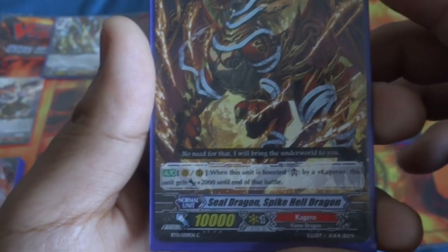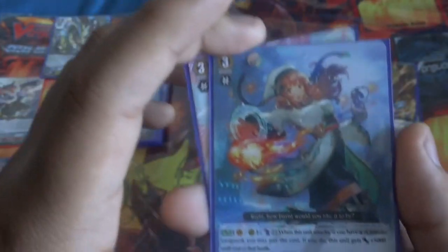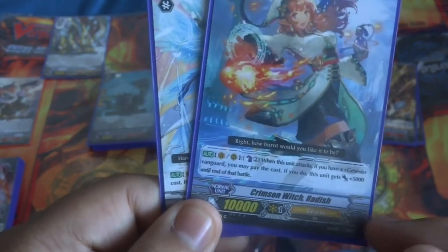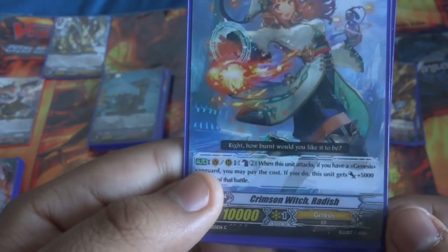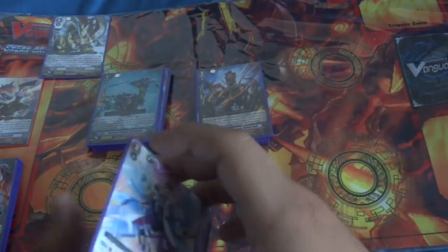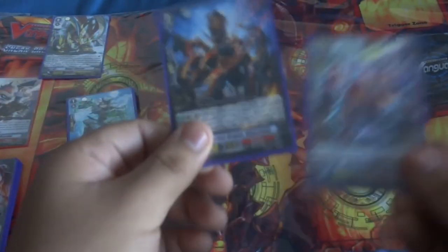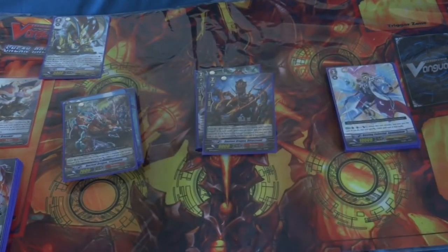Next up we have Seal Dragon Spike Hell Dragon — he gets plus 2k when boosted, which was pretty nice. We didn't really get any threatening columns because we didn't have any 8ks. Then we have Crimson Witch Radish — she gets plus 5k when you counterblast two. Not bad for Sneak Peek, but I don't think it's too viable for actual decks because she's in Genesis and it's too counterblast heavy. And then lastly we have Booting Celestial Sandilephon — he's really cool, got good threatening columns because most Vanguards in Sneak Peek were 10k, so I was able to get 20k columns with a lot of the 7ks. And with the Stand Triggers that was deadly — a 15k attacker, bam bam bam!